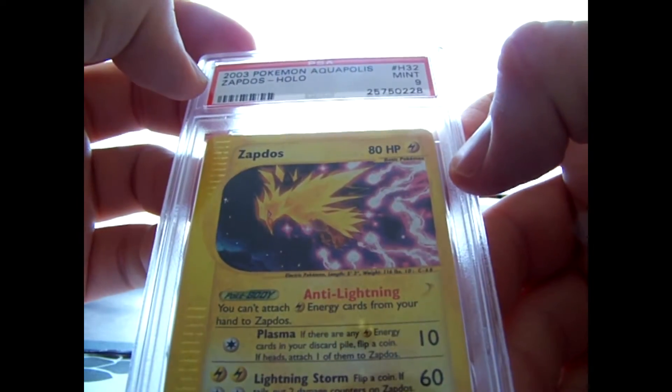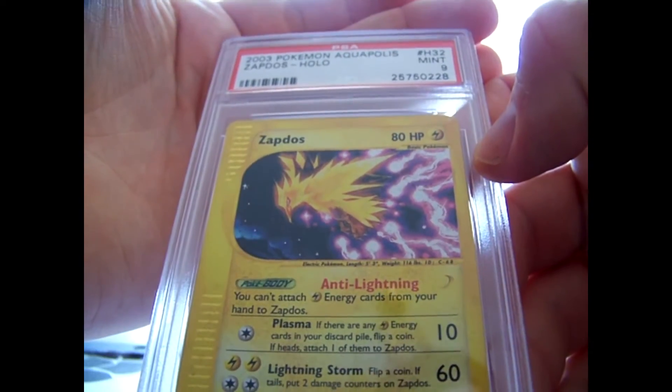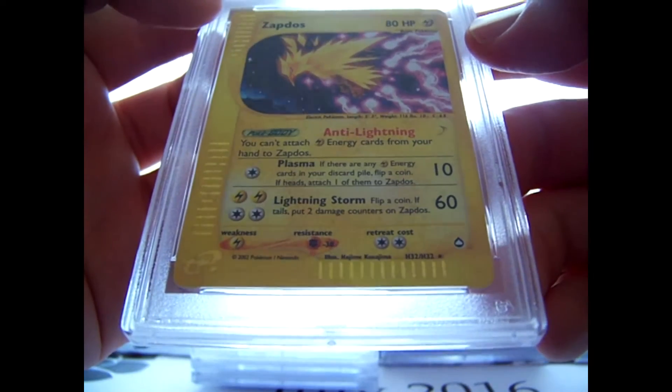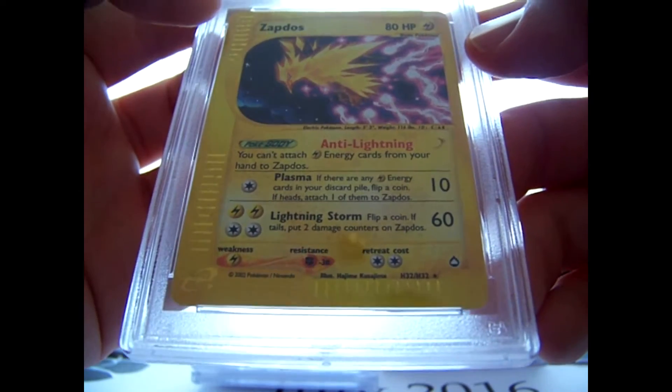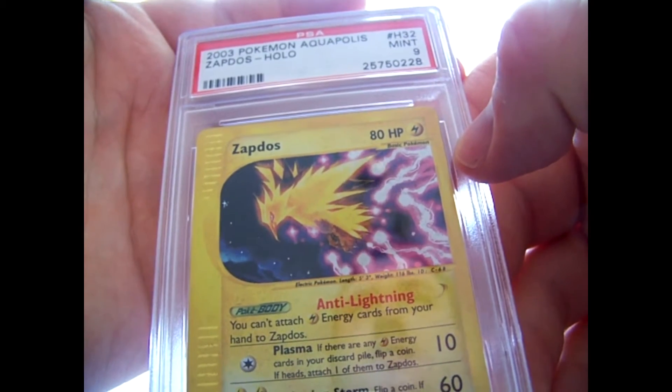Then he sent some E-Series stuff. A Zapdos from Aquapolis came back a 9. I saw the Articuno and Moltres in another order - it was probably this guy who sent them as well. I think one came back a 9 and one a 10.